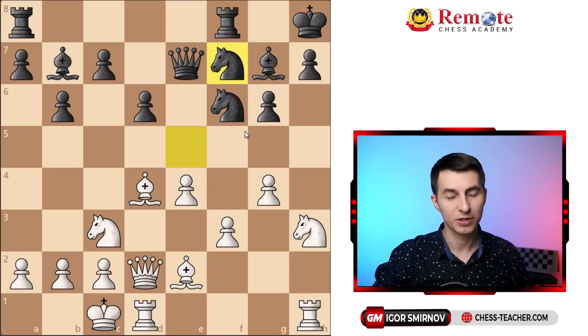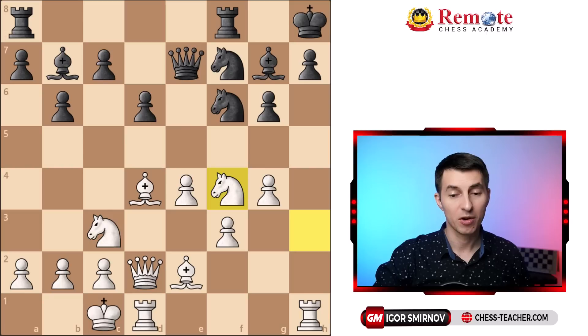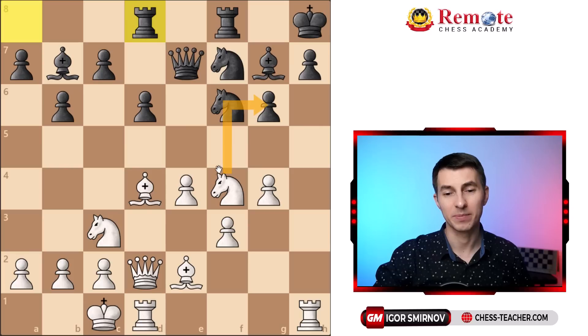Black played knight f7, which covers the square g5, so white can no longer just enter that square. But strangely enough, knight f7 allows white to reroute the knight in another direction. White played knight f4, and black here played rook d8 — he didn't notice what white was going to do. Rook d8 blunders the move knight takes g6.